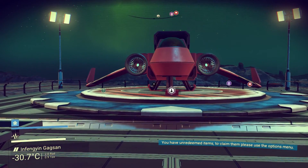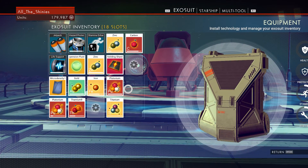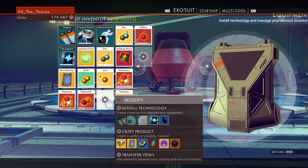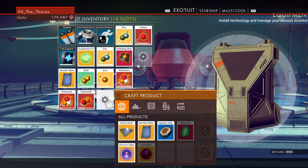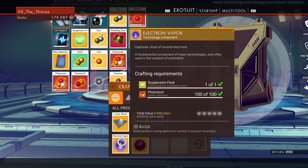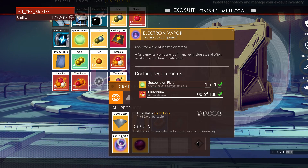So I need warp cells, let's go ahead and craft that - I should have everything I need. I've got this suspension fluid; the first thing I need to do is craft an electron vapor. It needs suspension fluid and plutonium, I've got both of those, so let's craft that.